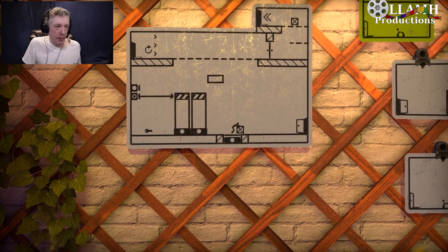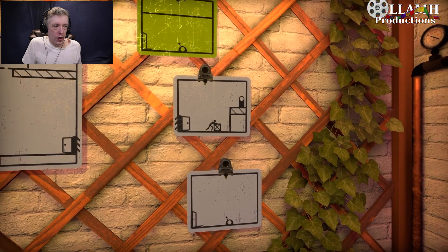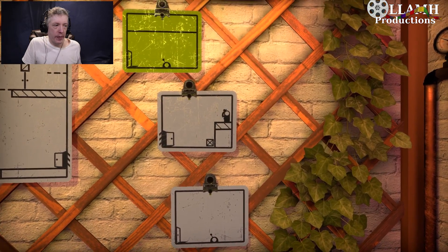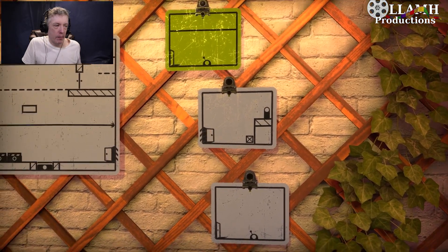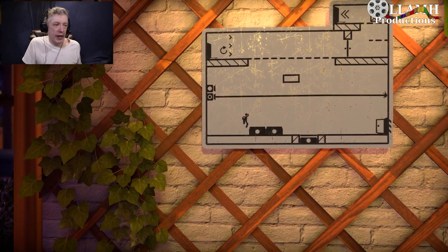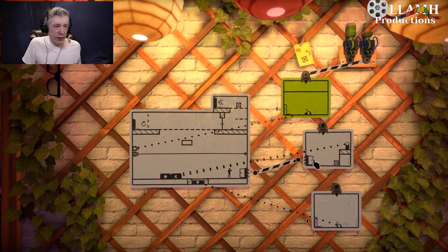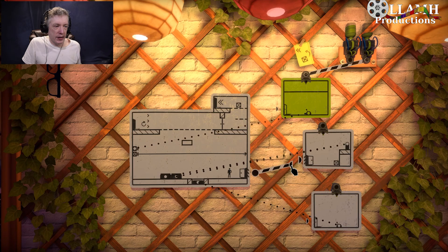So we can come out here to this board, pop up, push that. Boom, that's lowered. We can snag the key. But if we change this, everything goes back. If we paint this, everything on our main board goes back.